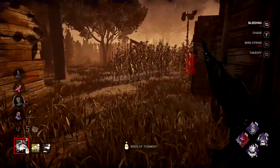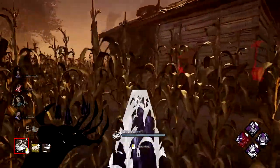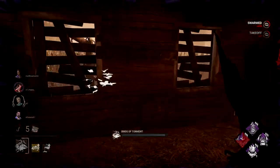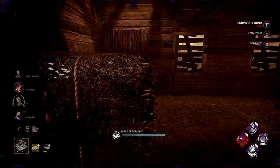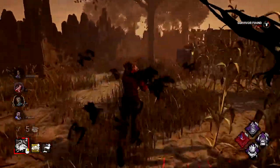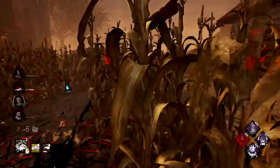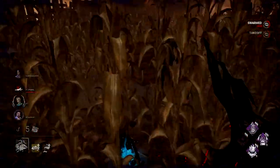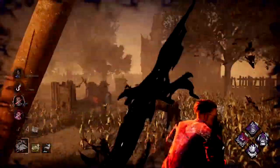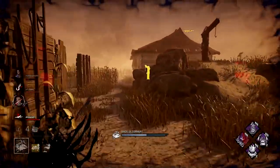Something else worth knowing is that when survivors are in the repel action, they cannot perform any tasks — they cannot vault, drop pallets, or dead hard. If they stop repelling to do so, they will have to start the entire repel action again from scratch. My last point about her power is that you don't always need to hit survivors to get information. If you're close enough with your crows to a survivor, they will show you through killer instinct where they are.